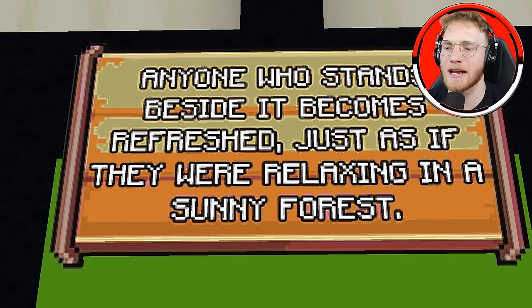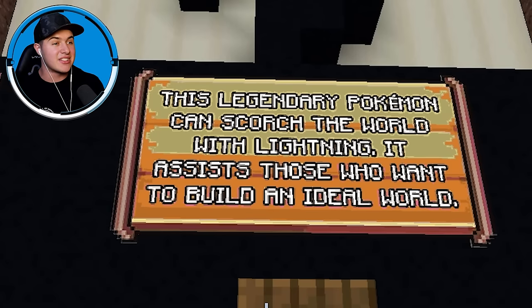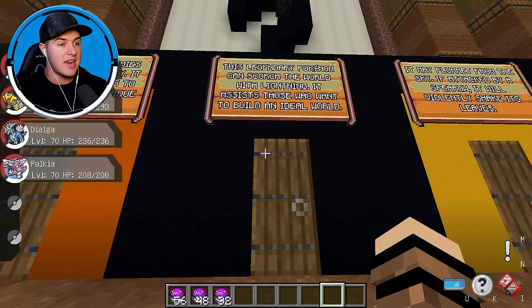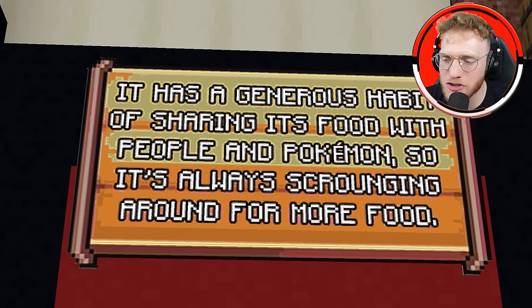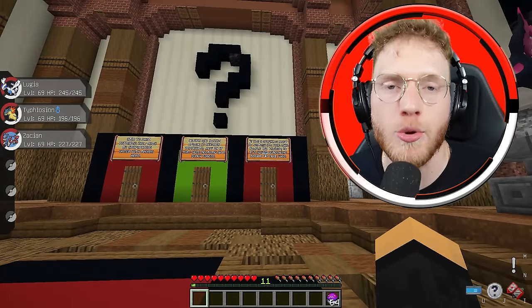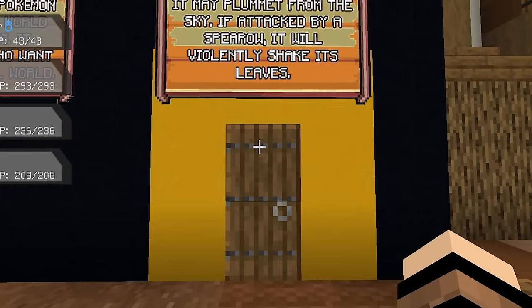In the middle: anyone who stands beside it becomes refreshed, just as if they were relaxing in a sunny forest — that sounds like a phenomenal friend but not a Pokemon I want to go to war with. Then there's a door that literally says legendary in the description: this legendary Pokemon can scorch the world with lightning, it assists those who want to build an ideal world. But I realize it could be a trap — of course they'd want me to pick this one. I know there's no legendary black Pokemon so we're not picking that one. The red door says it has a generous habit of sharing its food; it's always scrounging for more food. The yellow door says it may plummet from the sky — if attacked by a Spearow, it will violently shake its leaves. Everything that's not from this world is a legendary Pokemon — we are locking in the yellow Pokemon.